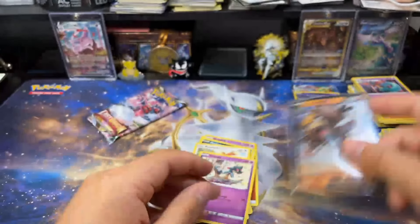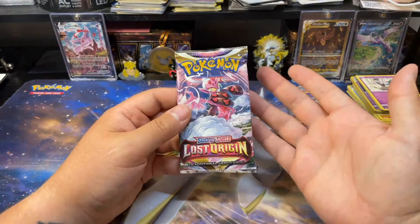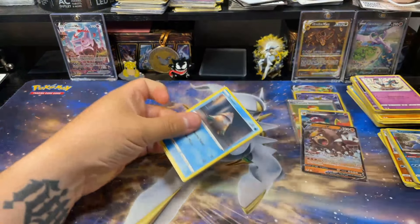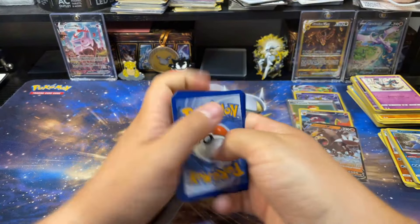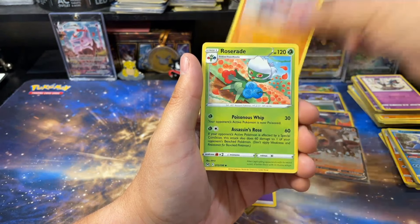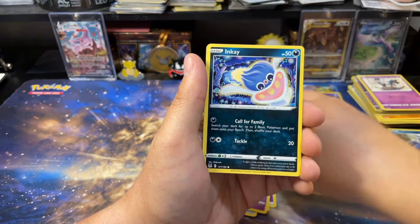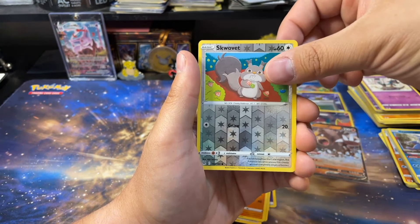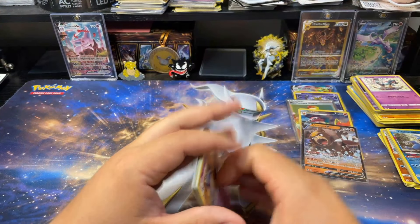Let's see if this Lost Origin has a hit in it — maybe these tins are broken because that would be three hits out of three tins. Let's find out together. Lost Origin, can you give us three out of three? The artwork is fantastic — so much good artwork in Lost Origin, no wonder it's such a quality set. And... ah, no. No hit. Hey, that's fine.